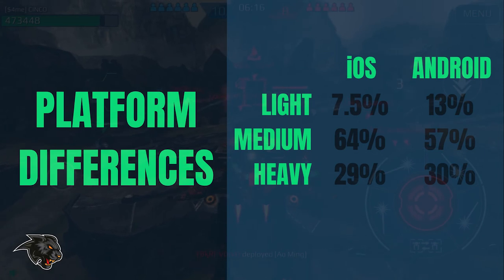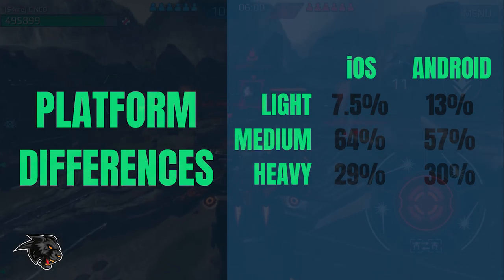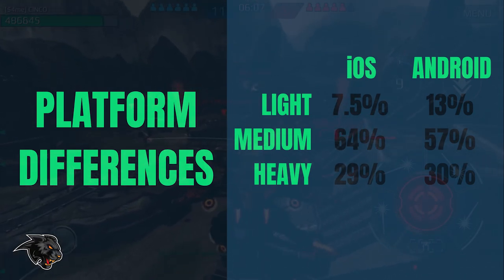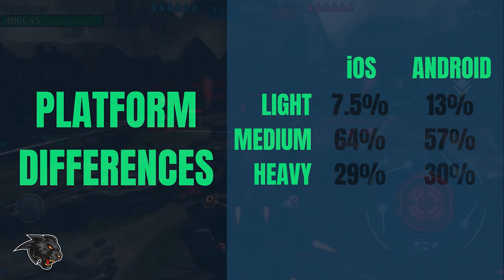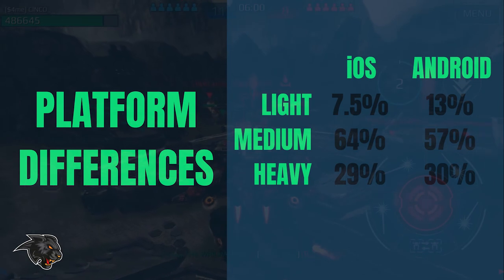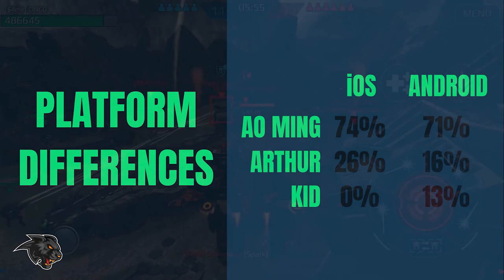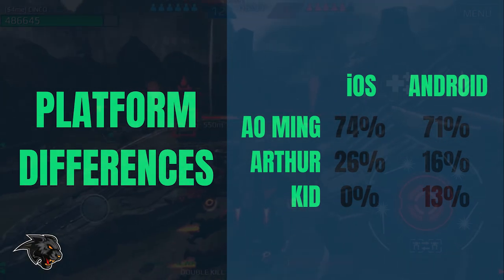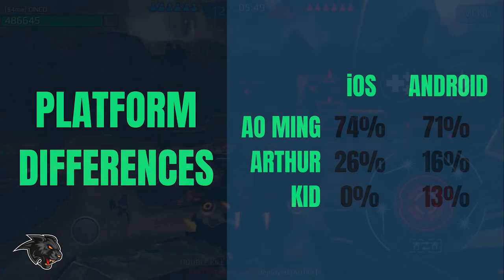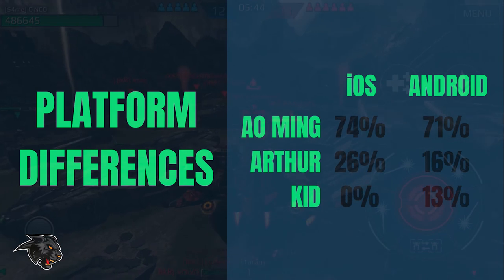As for platform differences, there weren't really that many differences between iOS players and Android players. The biggest one in terms of weapons was that light weapons are much more adopted by Android players — almost twice as much — and it really looks like it's taking them directly from the medium weapons class. Another slight difference is that iOS seems to be much less tolerant of using a Kid. Android seems to be spending less on Titans in terms of the bot, so you have a little bit more Ao Mings on iOS and a lot more Arthurs than Kids.